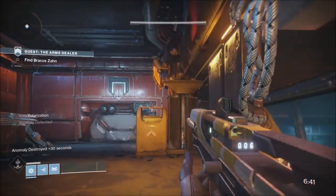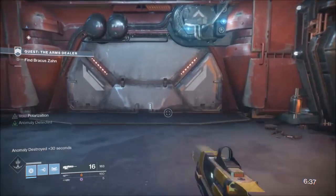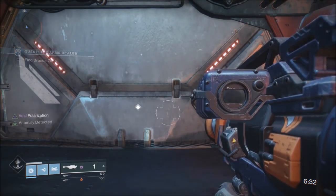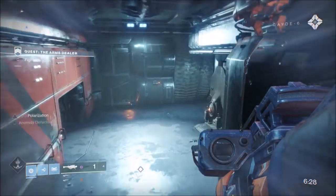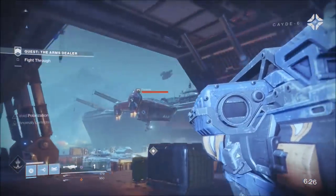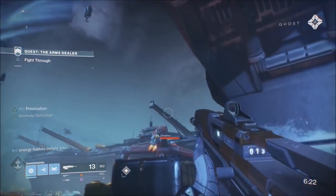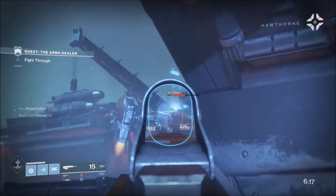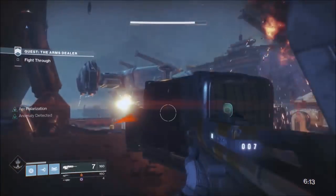I'm running Curtain Call on my Heavy, and Tango 45 because I don't have a Manannan on Xbox. My Tango 45 is Solar, my Curtain Call is Void, and Nameless Midnight is my Kinetic. My subclass is Striker. I've picked my burns specifically because of the boss strategy — my rocket launcher needs to be the burn that happens before my super.